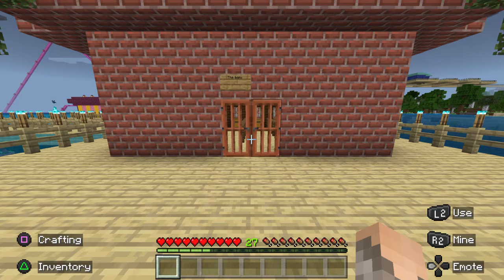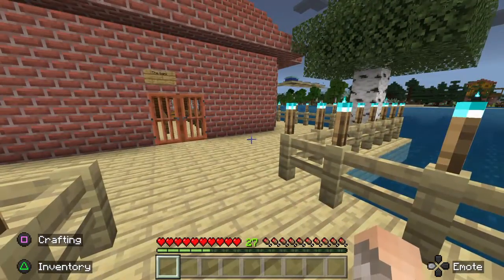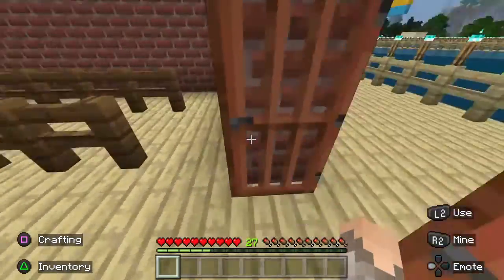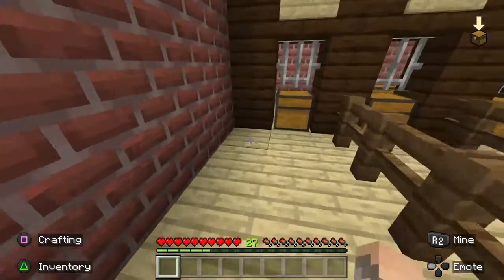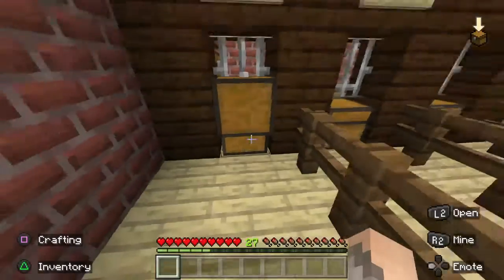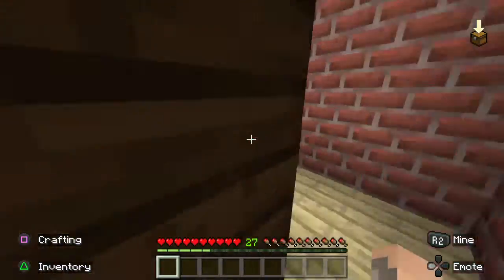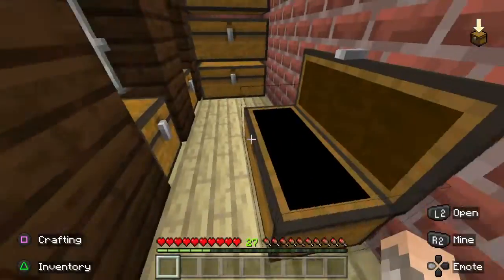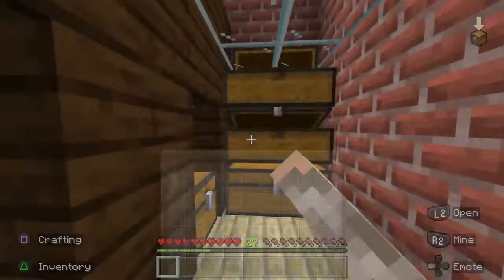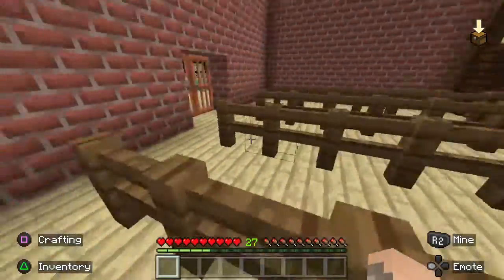With those 64 emeralds you can buy any land or food place you want — there are jobs you can get, which is pretty snazzy. This is the inside of the bank. Each little lane, you give the person what you want through the chest and they'll grab it. Back here is employees only. Each person has their chest with emeralds — 64 emeralds — and they can withdraw or deposit.